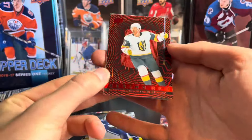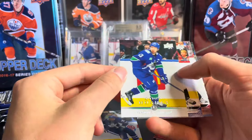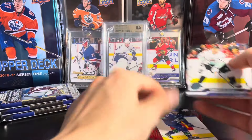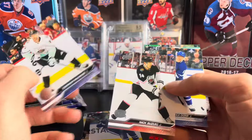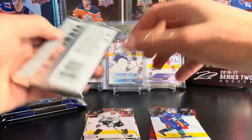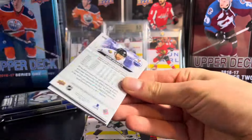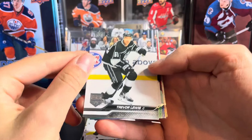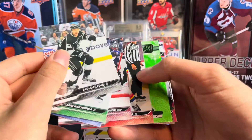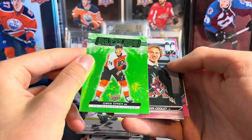We got a Seeing Red of Jonathan Marcheseau, and a Quinn Hughes Retro card. I'm not sure the exact year of the Retros — maybe 06-07, 07-08, something like that. McDavid All-Star card there — cool, so close to winning a Stanley Cup. They fell short against the Florida Panthers. Trevor Lewis, Sorokin, and we do have our Dazzler card — it's going to be of Owen Tippett.